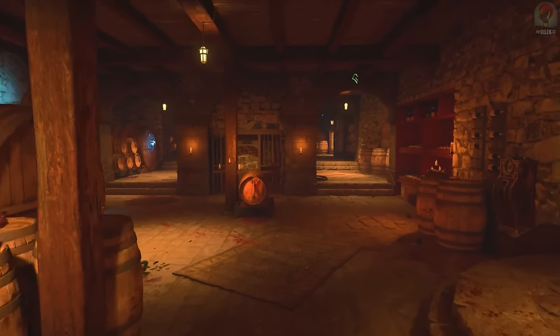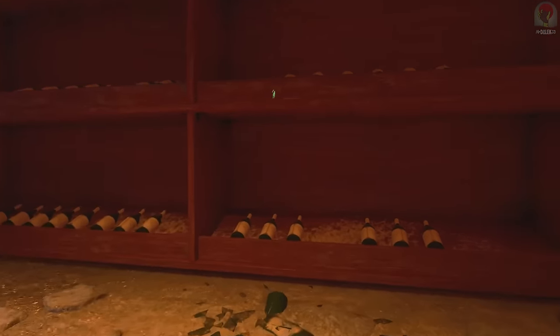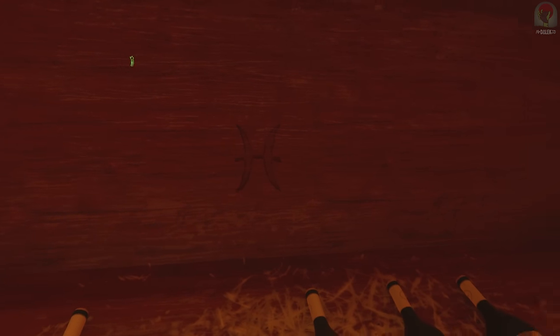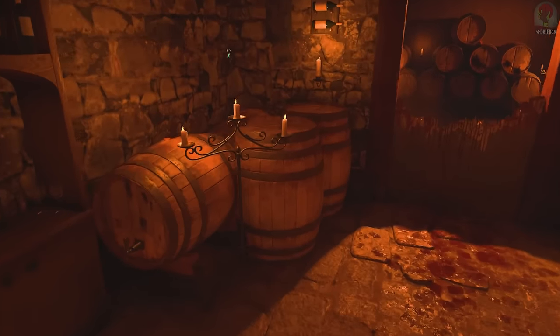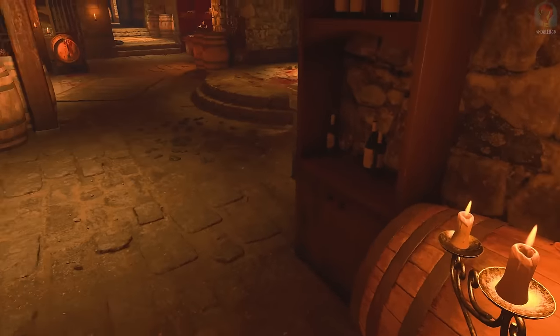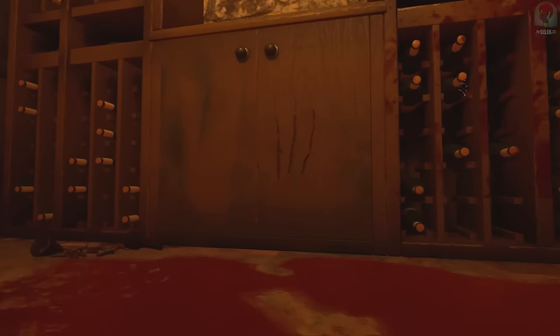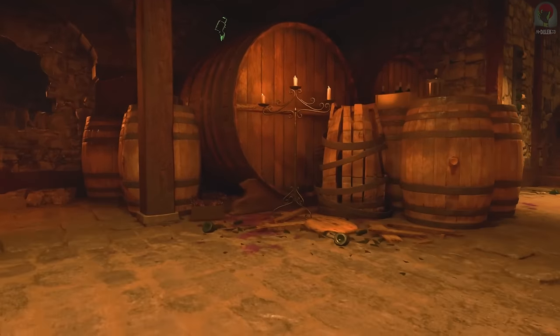You can also have a potential symbol spawn down in the wine cellar, which if it is, it's going to be on this wine rack. If you have that, look around the wine cellar for scratches — to the right on top of the cauldron near the buildable bench, on this cabinet, and finally on this barrel tucked in here. It's really, really hard to see.